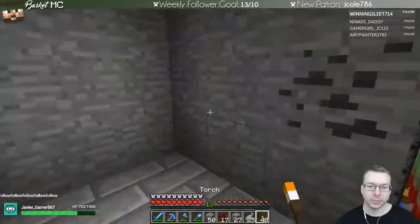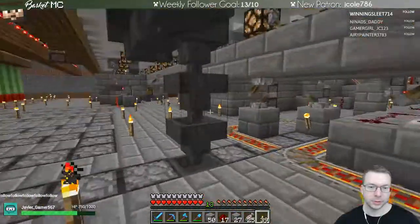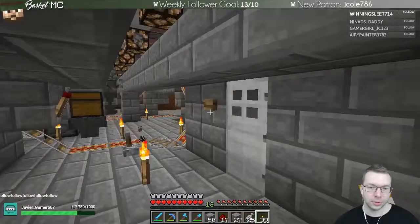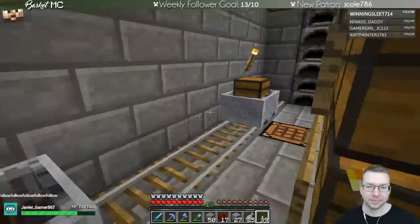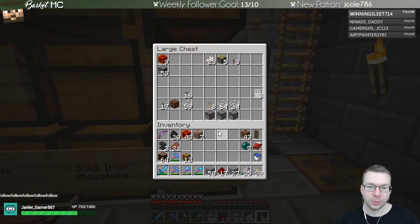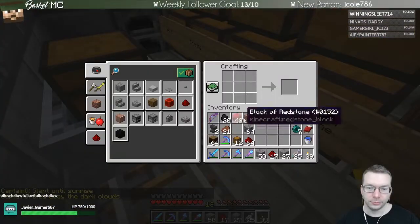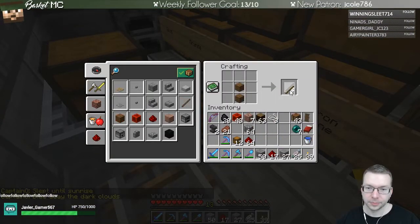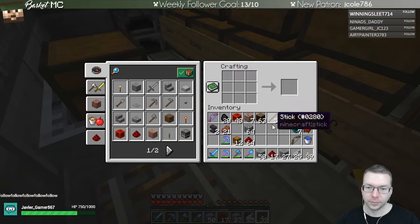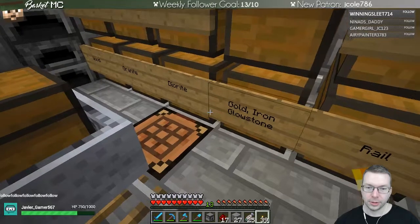We'll want to pick up some supplies - we'll need a dispenser and then hoppers. Let's see if we have any of those items around. All my hoppers I just threw into the lost and found! We have furnaces, we have droppers - we want one, two, three. And cobblestone, redstone - okay that'll work. Let's make a dispenser. So that will be there and then we'll need rail - let's get some iron and make some rail.